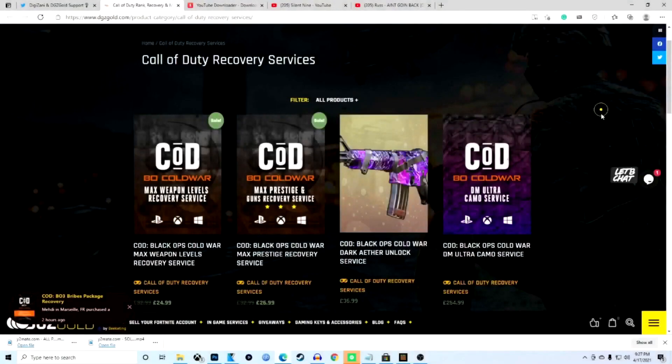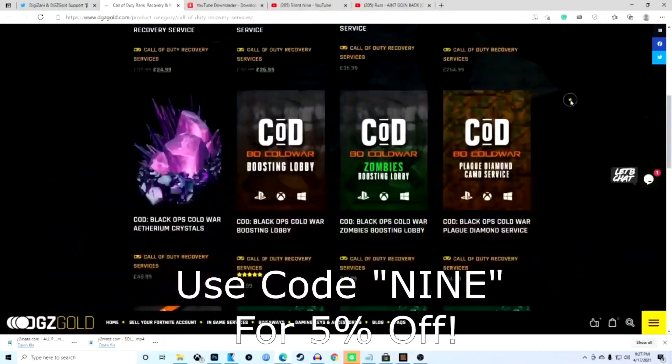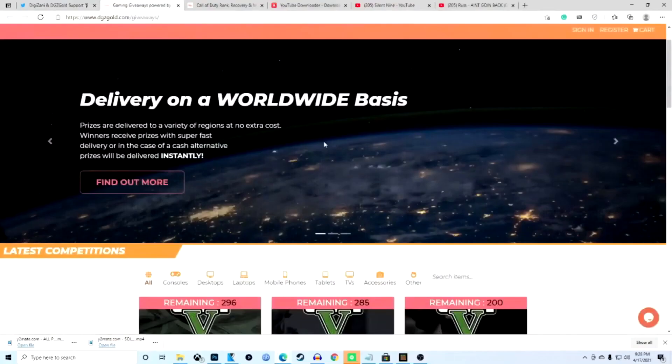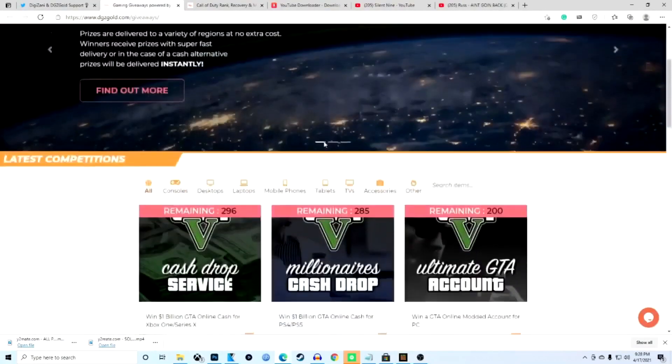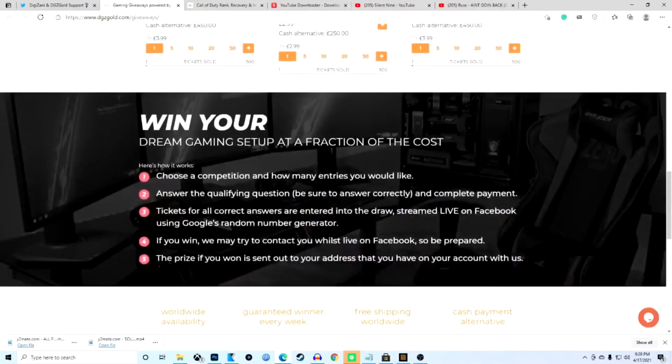For cheap, fast, and reliable Call of Duty mod services, check out DGZGold. Use code 9 for a 5% discount. Enter DGGold giveaways to win loads of awesome prizes. Shoutout to you for sponsoring this video.